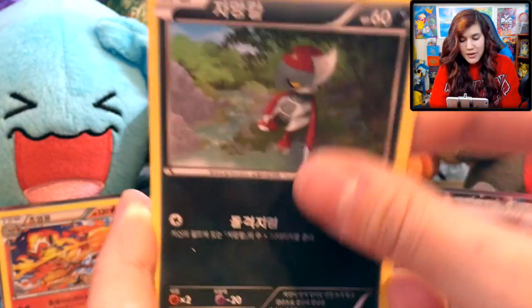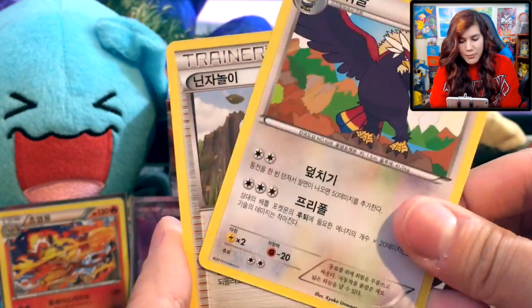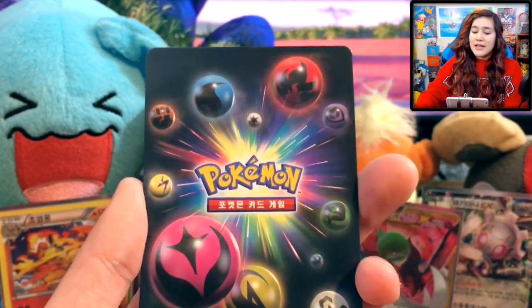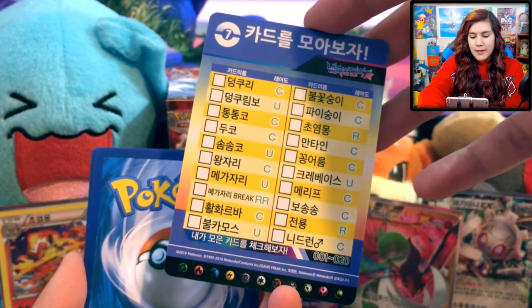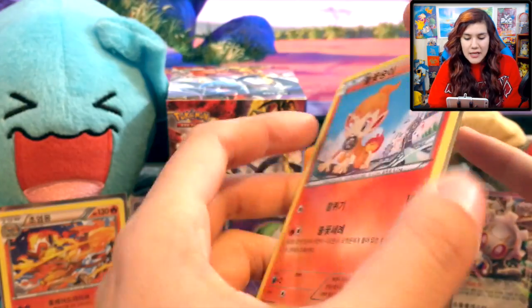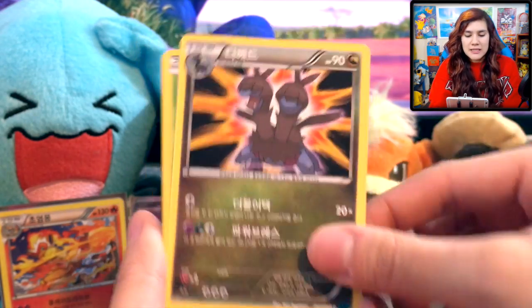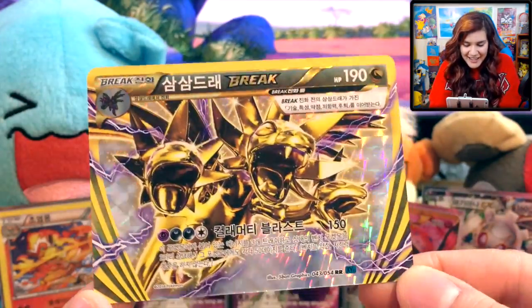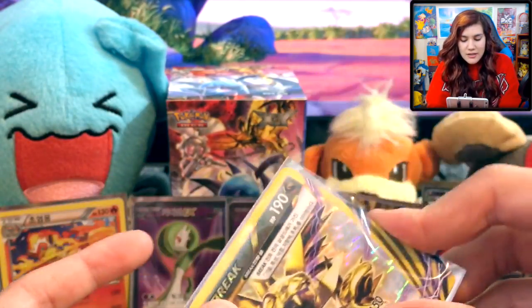We're down to our last two packs. We definitely got another full art, as you can see — that was spec-freaking-tacular. Let's get into our last two packs. Hopefully our sexy pack pick can hold some goods too. We got a Pawniard, a Larvesta, along with a Sneasel, a Braviary, and a Ninja Boy — ninja in all the things, all the time. Last pack out of our 30 packs of Korean X&Y Steam Siege. We got a Chimchar, a Zygarde, a Yanma, an Amaura, and a Hydreigon Break! Nice! That's awesome, love it — we definitely finished strong here. Last couple of packs containing two ultra-rare cards.